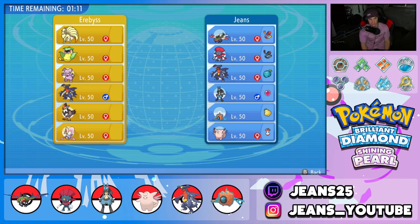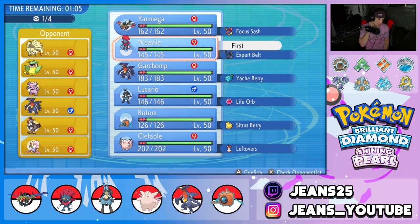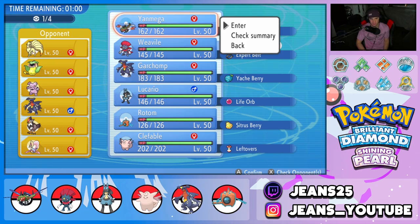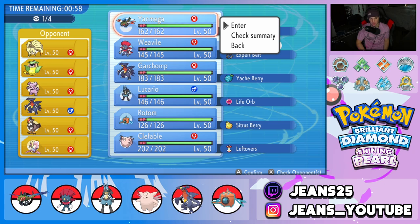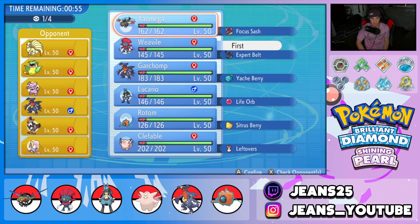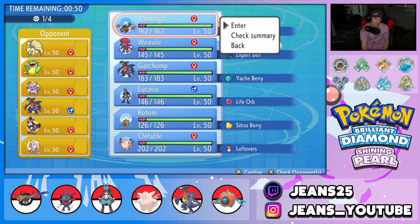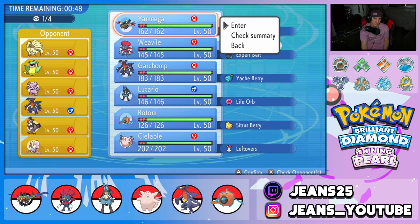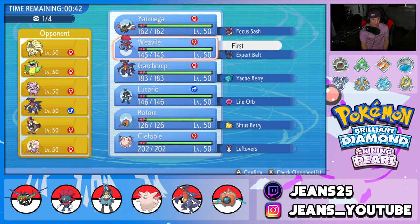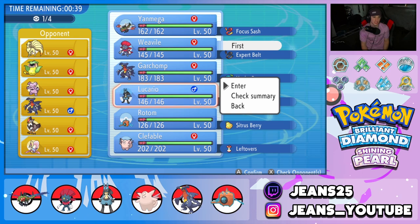I gotta lead Weavile to get Fake Out rolling — I really do dig that. We're going to lead Weavile and I think Yanmega will go in the back due to Latios and Tyranitar threats. Safeguard could be solid but Yanmega is super effective against Victreebel. The Ninetales is real tough but we're definitely going Weavile. I'm thinking Lucario as a lead alongside Weavile — I like him here a little bit better.